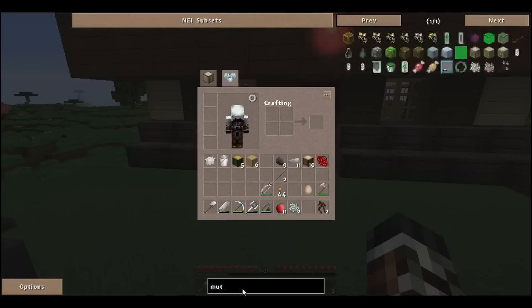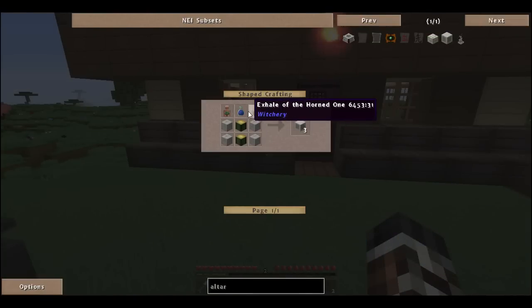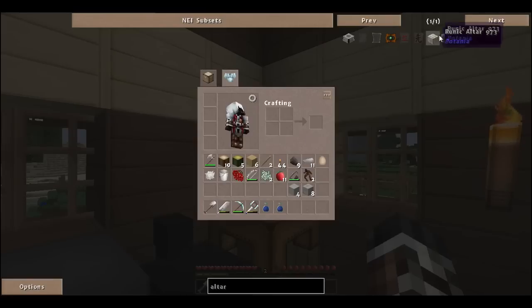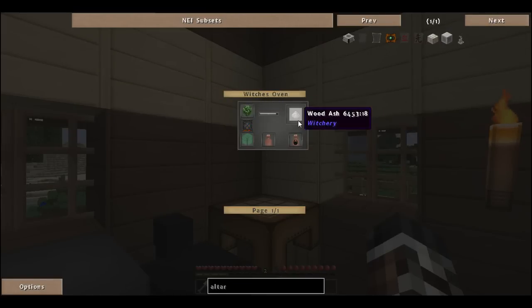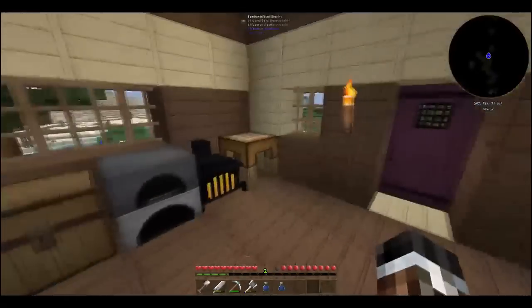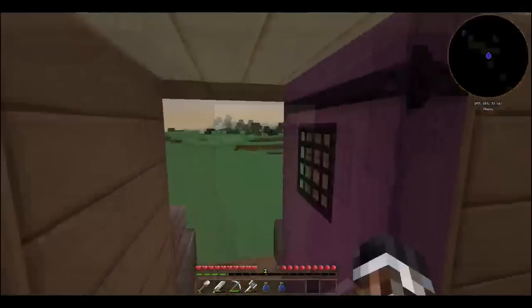The next step is making an altar. For altar blocks we need rowan wood, water, breath of goddess, and the horned one. Let's make our stone bricks. We already have the horned one, which is done by burning saplings — we might need more. Breath of goddess is done by burning birch saplings, so this is pretty easy so far. We just need tree saplings.